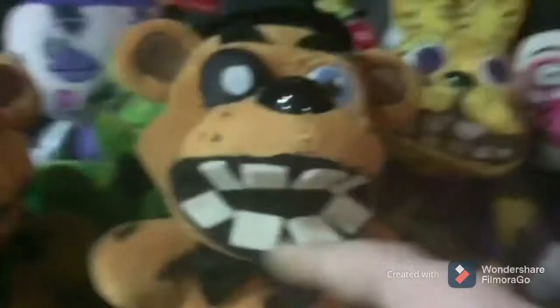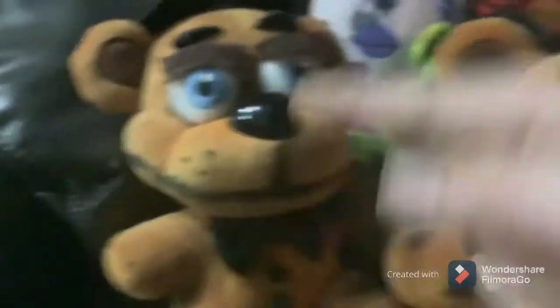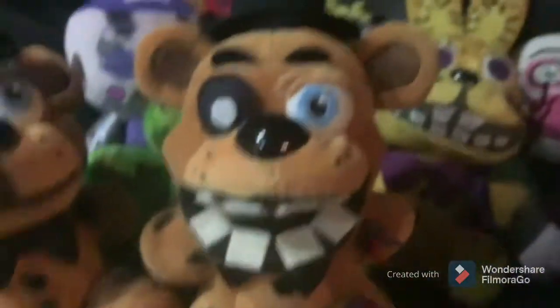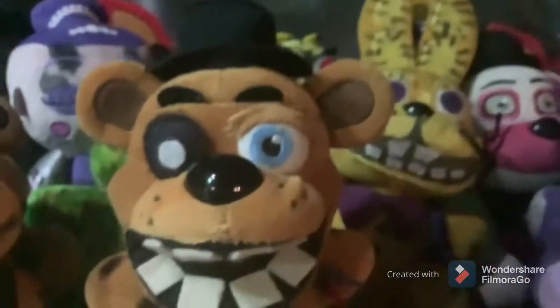We did the open mouth with the teeth and added the withering all around. This one actually has his collar eyelid — from that guy — and a blacked-out eyelid. I really like this one. Soon my Withered Foxy should be done, so next time I make a custom plush video, you'll see that.